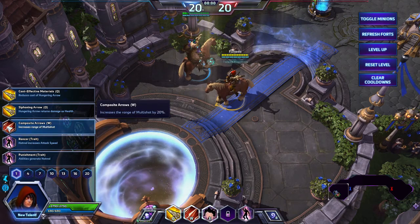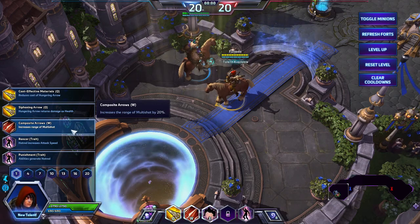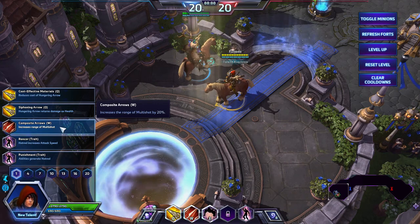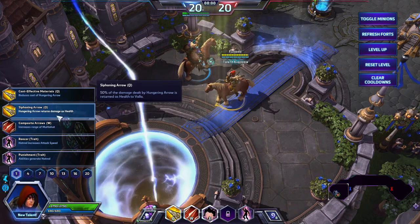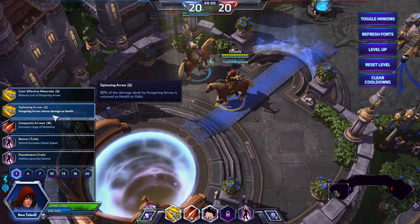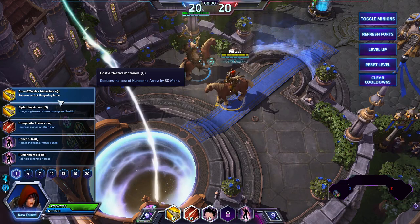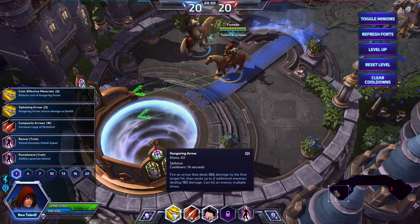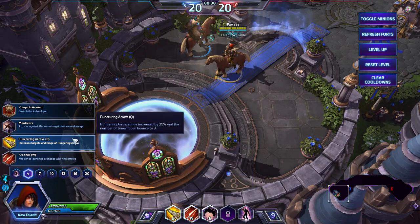Why not go with the other options? They're just really not that good. Increases range of multi-shot isn't really that good — you don't really use multi-shot that much unless it's to clear out creep waves. Hungering Arrow returning damage as health is not really that good either, and reduces the cost of Hungering Arrow by 30 mana — it's only a 30 mana difference, which is not that good. So we're going to go with attack speed.